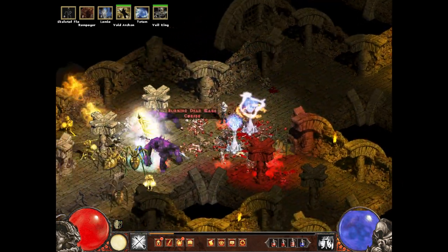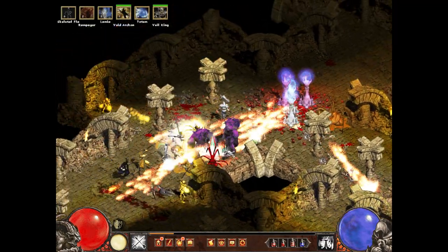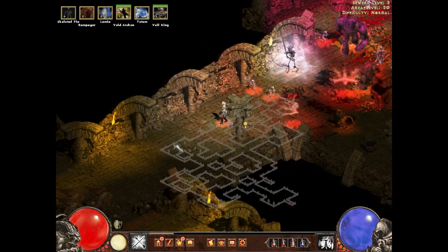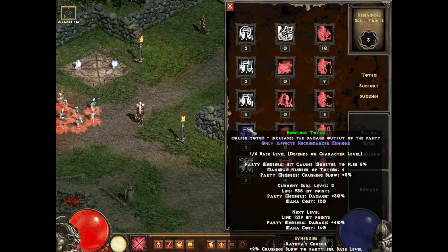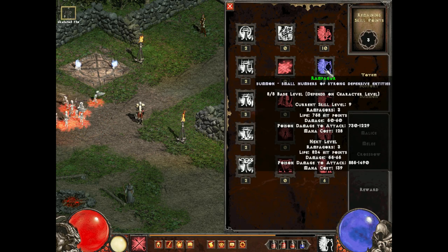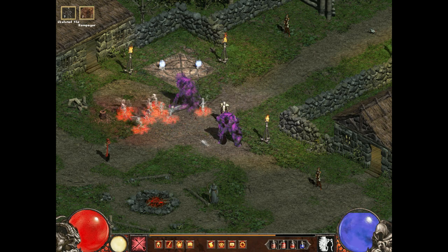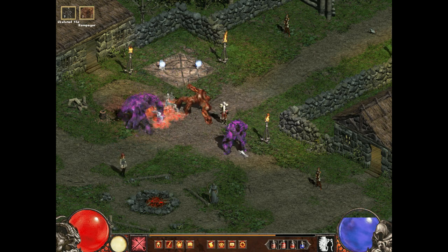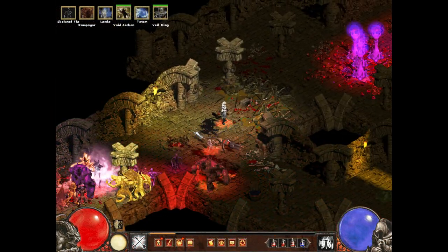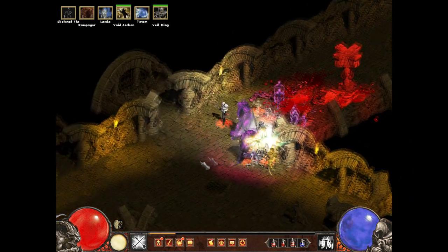The Flayer is a good minion, and it performs similarly to the Skeleton Warrior minions of vanilla Diablo II, but it's not as strong or as plentiful, although it is quite fast. The next minion you'll get is the Rampager. This is a big fleshy minion that deals a small amount of physical damage and a huge amount of poison damage. I believe this minion is a custom asset minion, because I don't think I've ever seen its sprite before in the game. It's an alright minion, but nothing spectacular.